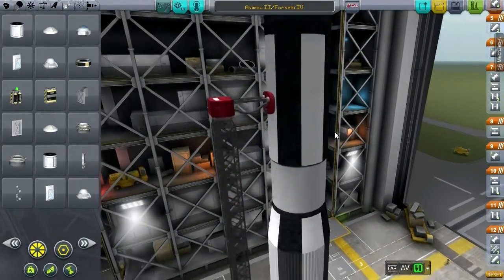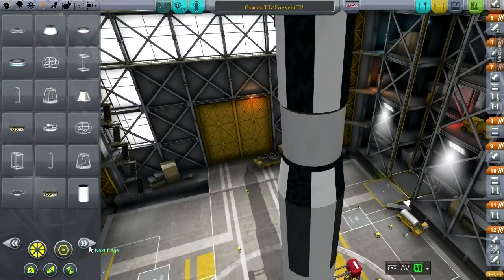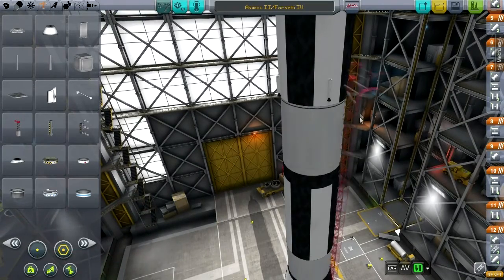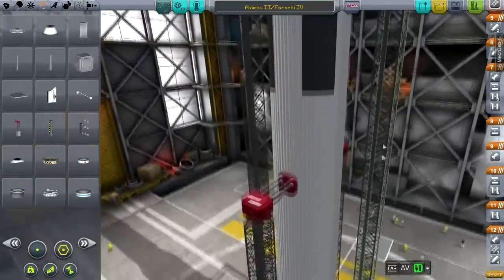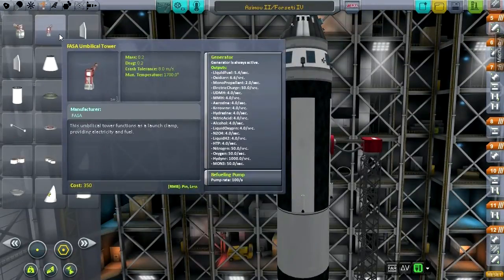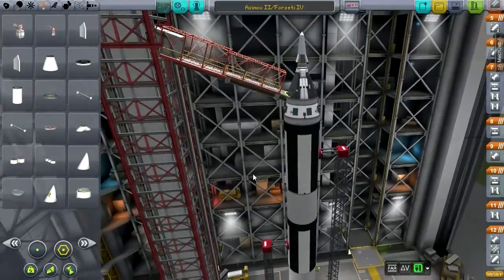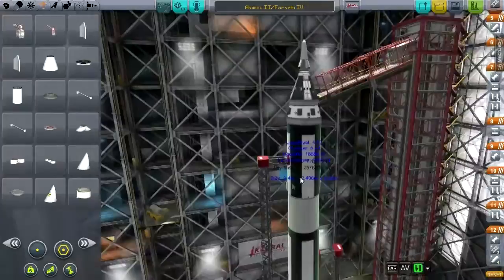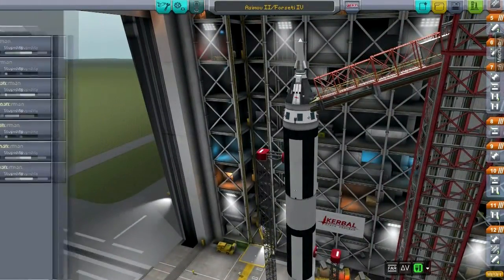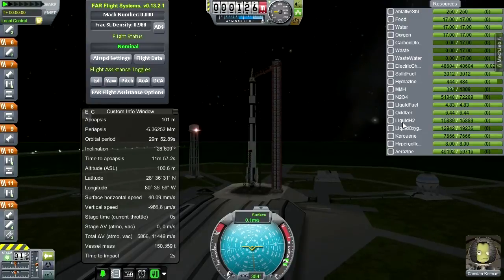Sorry — I need to fix one more thing. We don't have the right amount of launch clamps; I need one at the top. Let's add another launch clamp at the top. Also, since I added the FASA launch tower, why not add one of those crew access things. That's the way we do things around here. Let's just get Camden in there and set up.